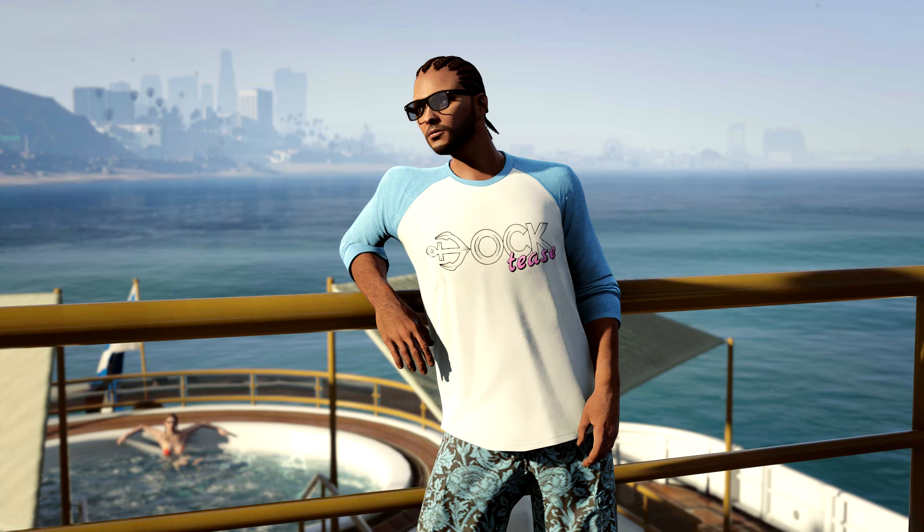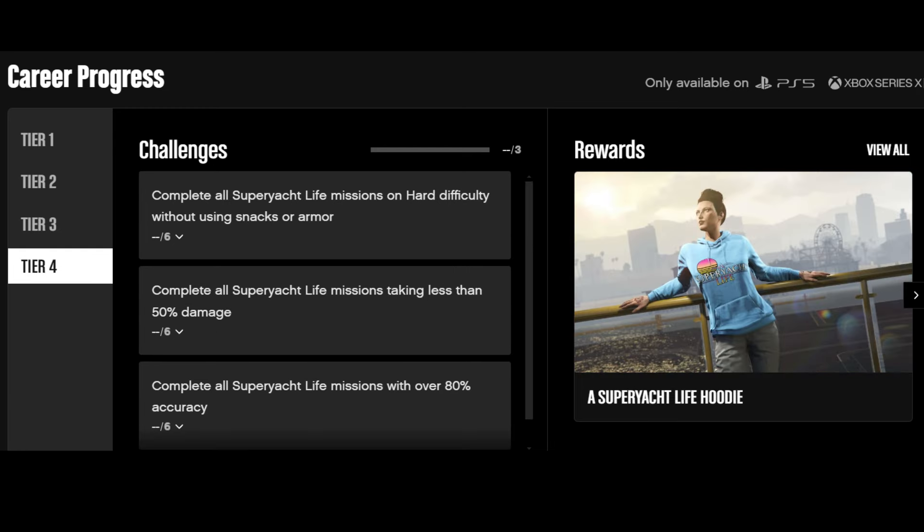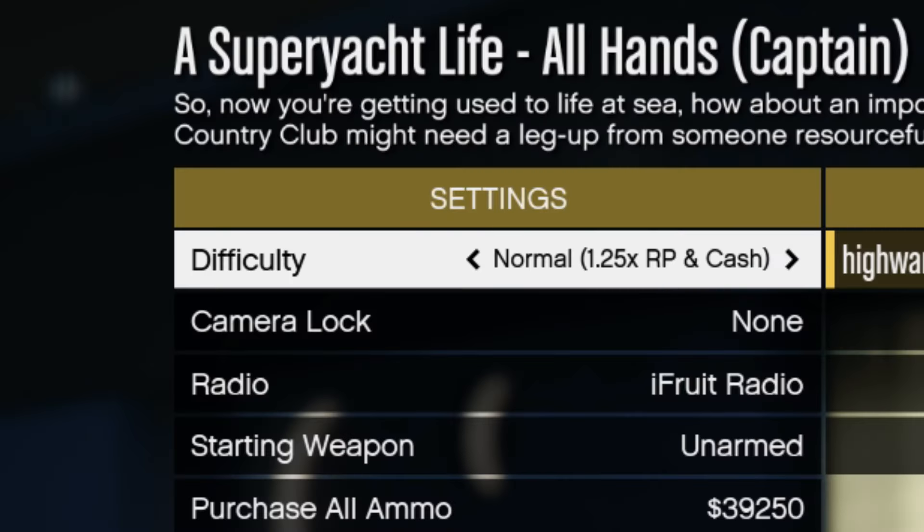Next we have the Doctee's baseball tee, which looks pretty awesome. To unlock this clothing, you need to complete the Tier 3 challenge, which means you need to complete all super yacht life missions on hard difficulty. Before starting each mission, you just have to set the difficulty to hard in order to complete this challenge.